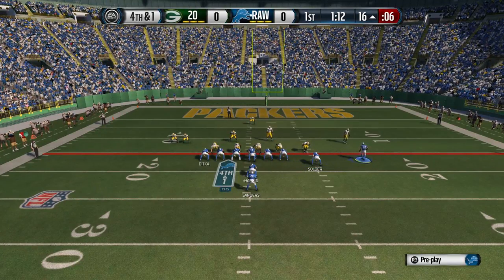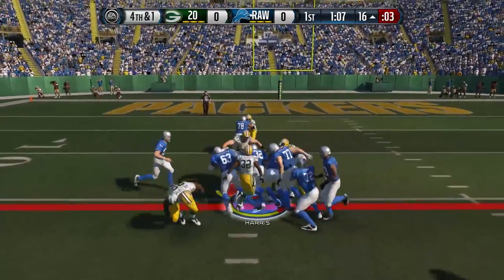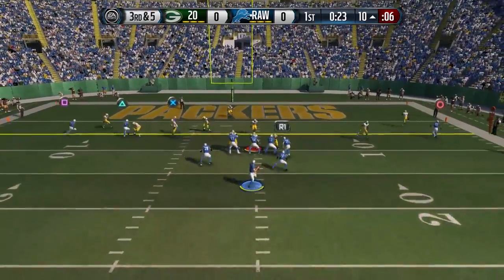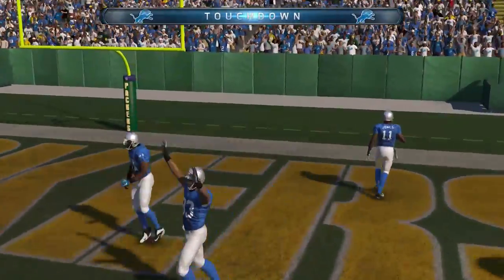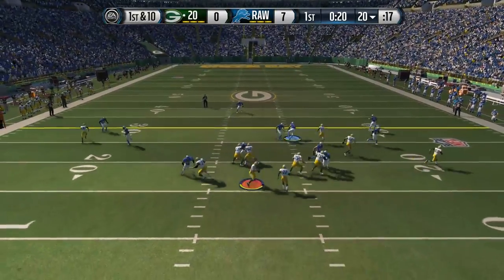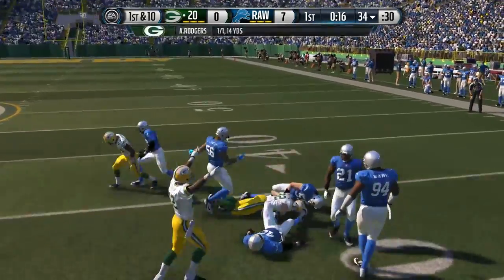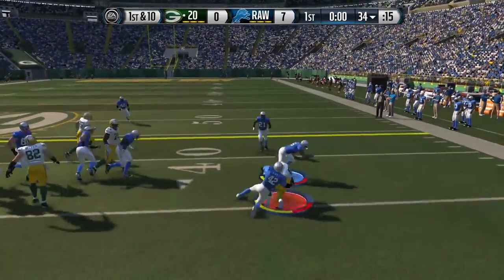Fourth and one here on the very first drive of the game. Typically I don't like to go for it on the first drive, but it's fourth and one and I'm feeling pretty confident. We move Vincent Jackson outside to make him think pass, and then we run it right up the middle with Franco Harris for the first down. A couple of plays later, pass over the middle — Julio Jones touchdown. That route is just so nasty, it has been all year. Once we figured that out, it's definitely one of the best routes you can run toward the end zone.